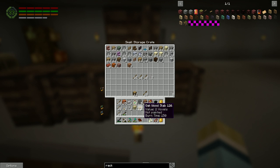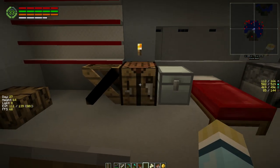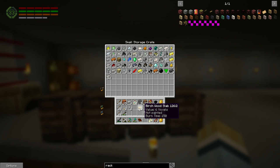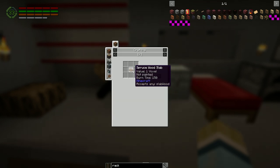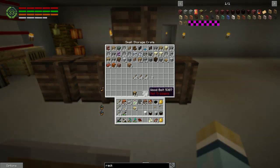It doesn't matter what we make the slabs out of. We need three slabs and two nuggets. Hopefully the other one's just as easy. There's our tool rack! Now our spice rack is just a wood slab - okay, I'm not going to argue with that. There's the spice rack.